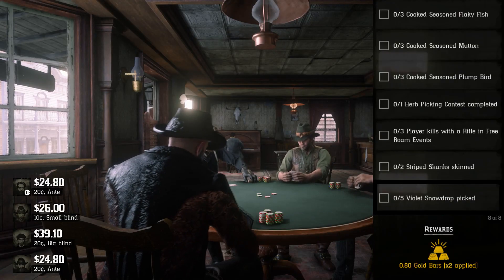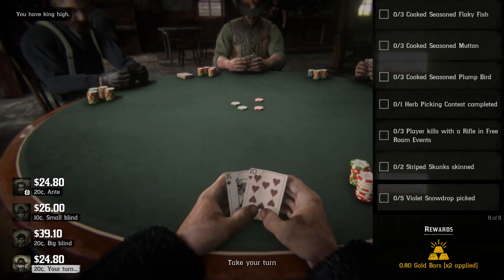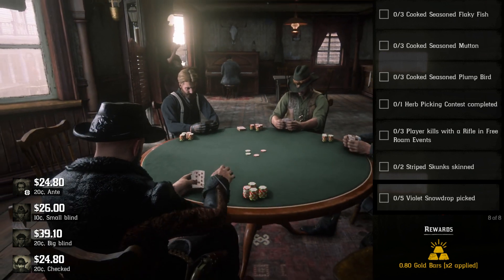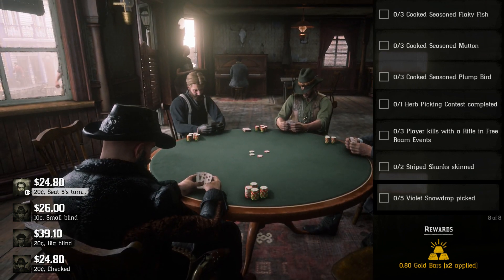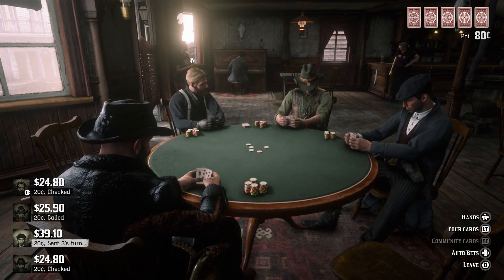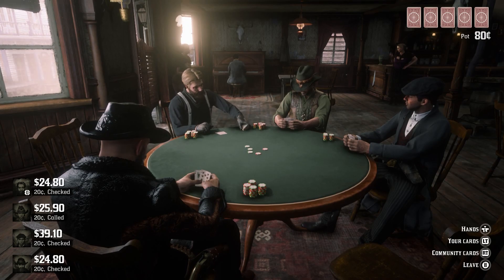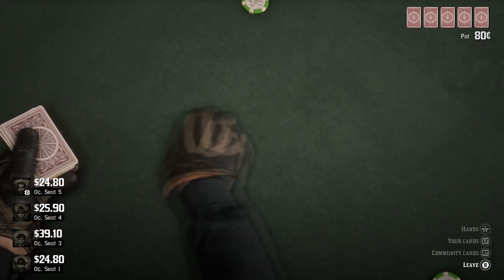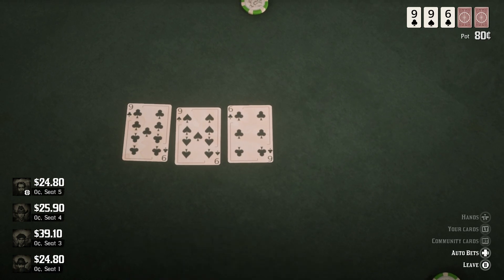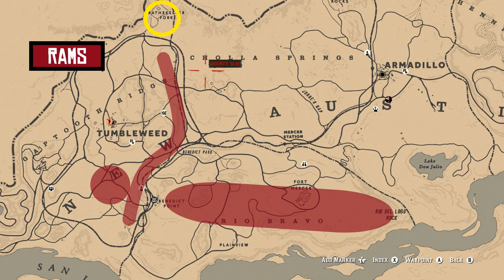Let's move along to the next one. We've got seasoned mutton here. Your seasoned muttons are going to be your goats, your rams, and your sheep. So looking at the map here, you've got the rams down here and up in the yellow area, and you've got a couple of goats up there too.